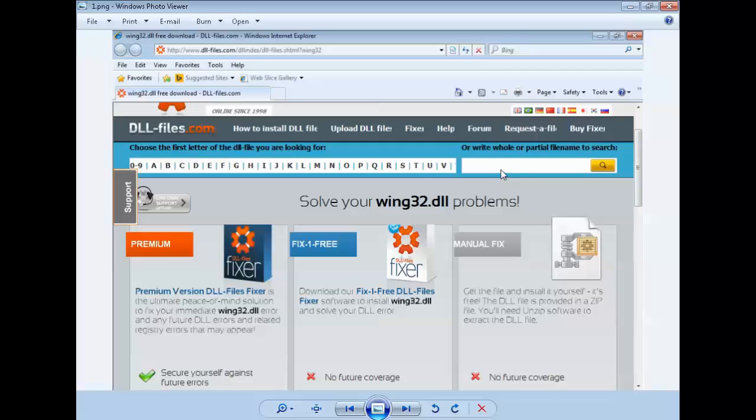I put the file name in the search box and searched for it. This is the page that comes up. You can be a premier member and they'll fix your problems, or you can fix one for free, or you can choose the third option to manually fix it. I'm going to go with that option. Anyway, look over here on the side — this is all you do to fix the problem. Scroll down the list, but first put the name you're looking for in the search box and press search.